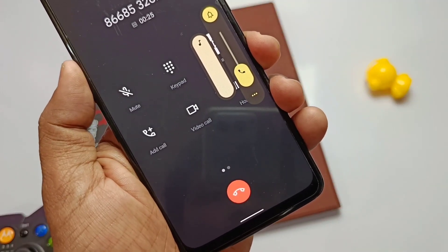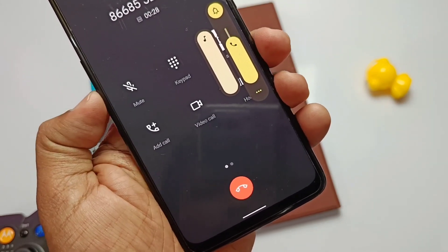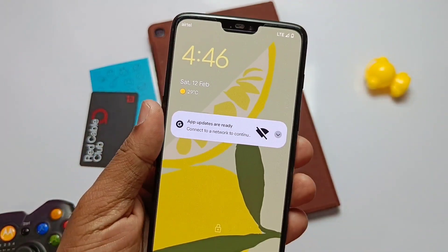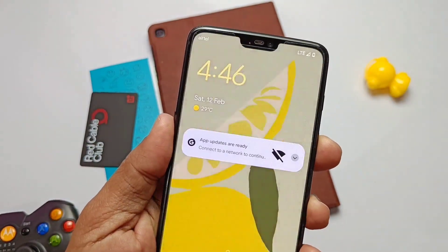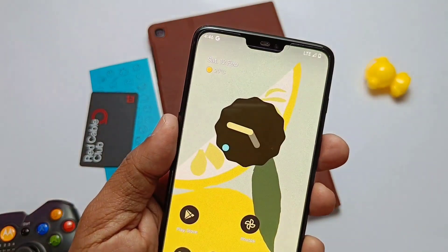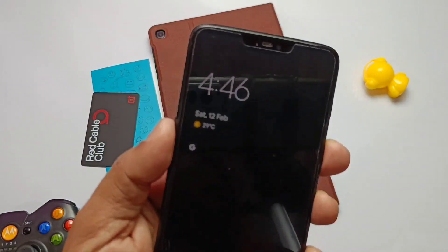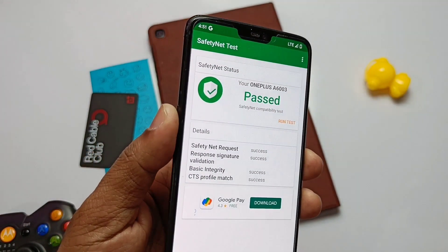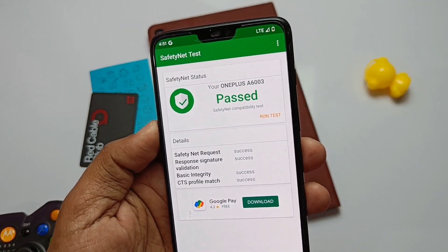The in-call low mic issue has been fixed in this ROM — I tested some calls and they are working perfectly without mic issues. In this build they added burn-in protection on the Always On Display by shifting pixels to avoid pixel burns. The ROM is passing SafetyNet, so you can use all banking apps and watch Netflix in HD resolution. Google Play is also certified.